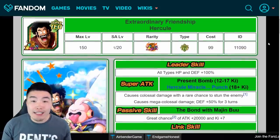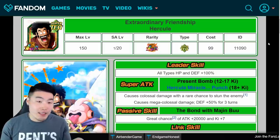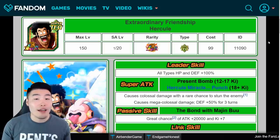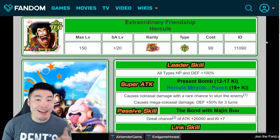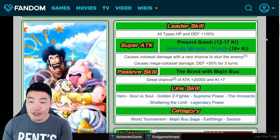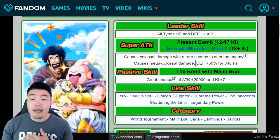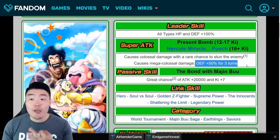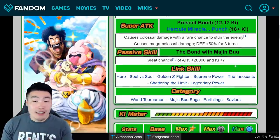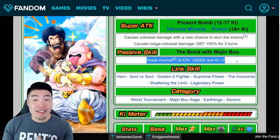One question I expect people to ask is whether or not Hercule is actually worth awakening. And at this point in time, the honest answer is no. He is very, very bad for an LR. His leader skill is all types HP and defense plus 100%. His Super Attack has colossal damage with a rare chance to stun. And his 18 ki is mega colossal damage and defense plus 50% for three turns. So that's actually fine — the multipliers are standard for LRs.